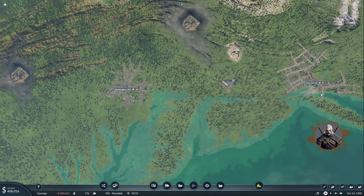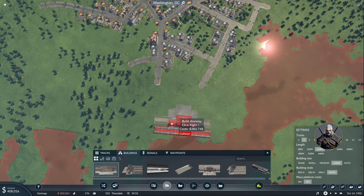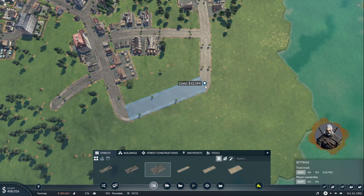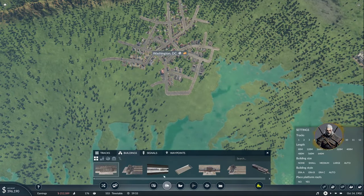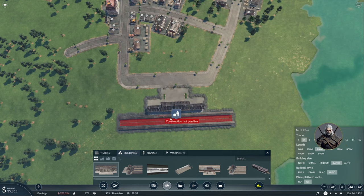The train has to continue towards New York after Washington, so we're going to take the train station — building size large, two tracks, and platform roofs. If we connect these two streets first we'll have a perfect position for our station. Player ownership is no — can we save some money? Yeah, very little difference. Let's go back to the station, large size, connect it right there. Perfect.